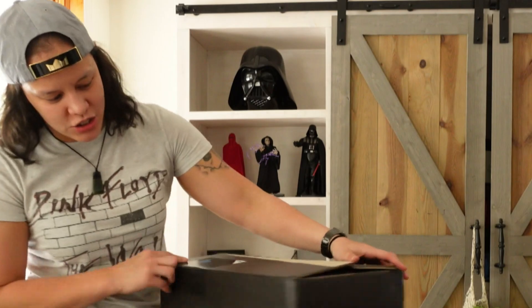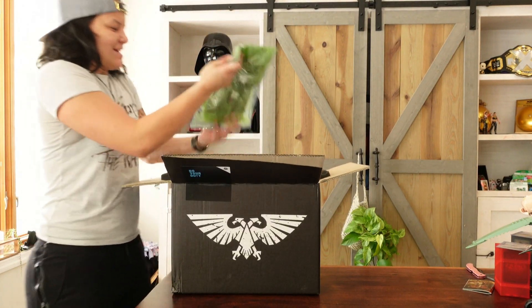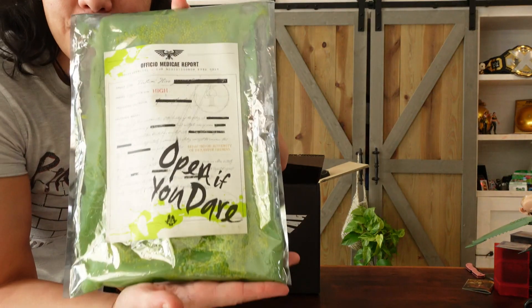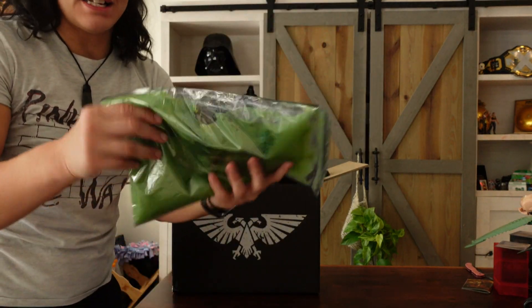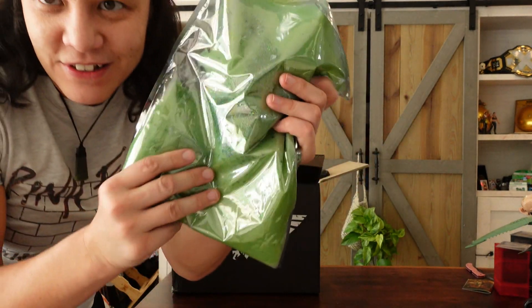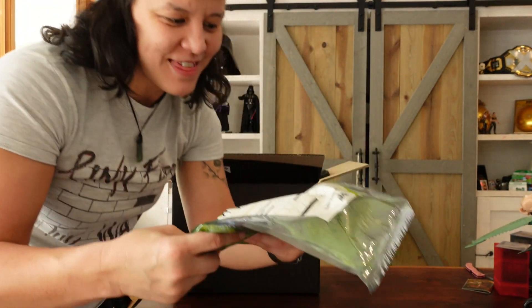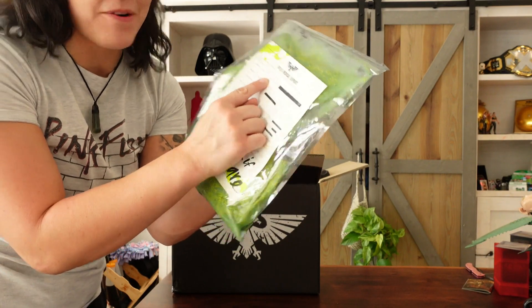What's in the box? So, first thing — and the thing that I saw — is this. It's contaminated Nurgle slime, I think. But it says it's a sample from the Tertium Hive, which is where Darktide takes place.